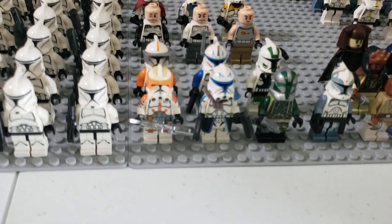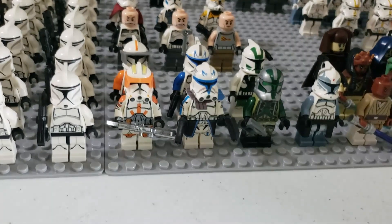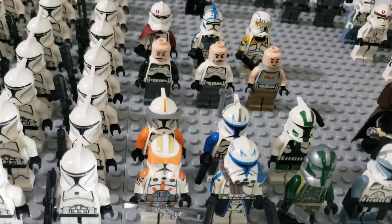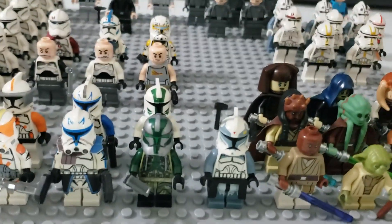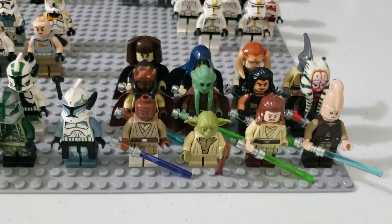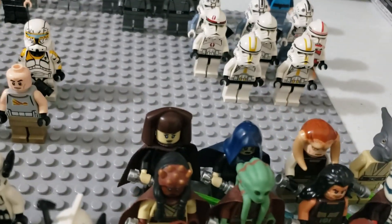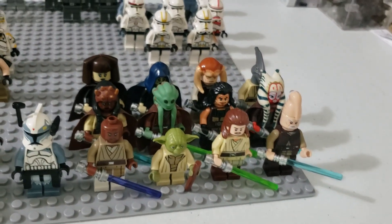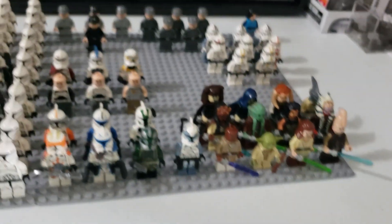Moving on, we have some more custom clones — Commander Cody and Captain Rex, which are Clone Army Customs figures I've been picking up for quite a while. We have the Clone Wars variants of those two right there: Rex and Cody. Right here we have Commander Gree and Commander Gree in his Phase 1 Clone Wars style, and Commander Wolf in his Clone Wars Phase 1 armor. Then right here we have the Jedi Council figures I have, with a couple that are just missing. I have the Clone Wars variant of Ki-Adi-Mundi and Barriss Offee, but I decided not to add them since the focus is on the Clone Troopers — though I did add the others for the aesthetic.